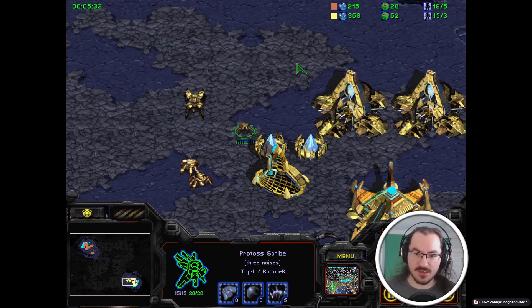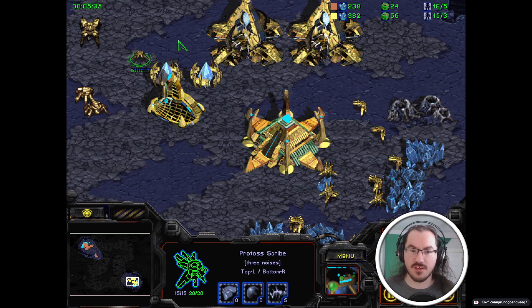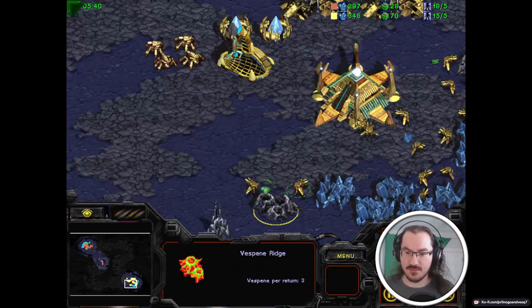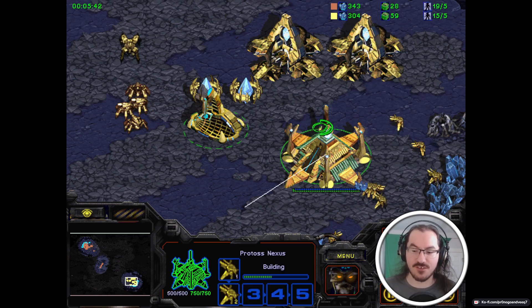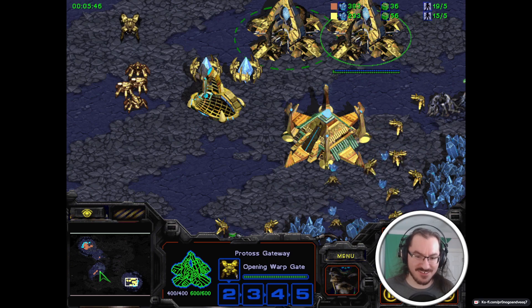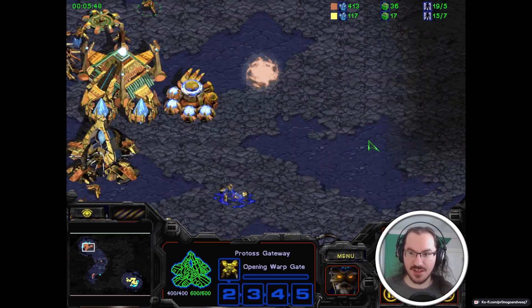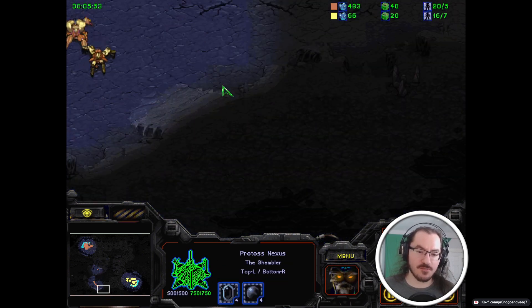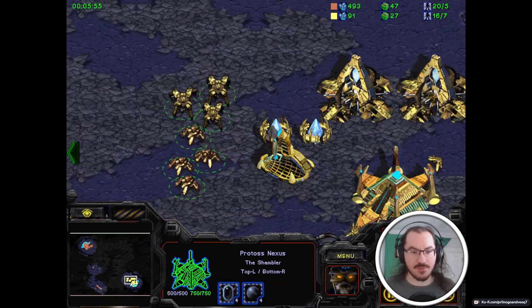All the while, Kian has a decent amount of minerals banked up. He is waiting for, I assume, 75 gas to drop something else. It looks like he's canceled that idea - he's just going to be harvesting from the Ridge, realizing that if gas was his limiting factor, he wasn't harvesting it. Another thing that's always a question is when do you choose to expand in a mirror matchup in particular?